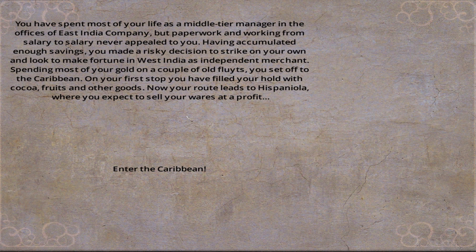You've spent most of your life as a middle-tier manager in the offices of the East India Company, but paperwork and working from salary to salary never appealed to you. Having accumulated enough savings, you made a risky decision to strike out on your own and look for fortune in the West Indies as an independent merchant. Spending most of your gold on a couple of flutes — a Dutch ship — you set off to the Caribbean. On your first stop you filled your hold with cocoa fruits and other goods. Now your route leads to Hispaniola where you expect to sell your wares for a profit. Let's enter the Caribbean!